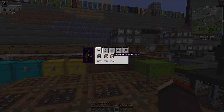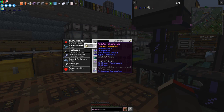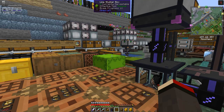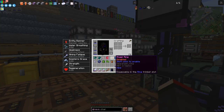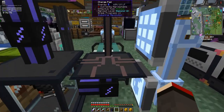Pressing O opens up the module interface. I suspect the charging module might be using the power. It's still going down so let me turn off all the particular modules on the chest plate one by one — fire aspect, fire protection, protection. Now it's stopped, so I need to identify which module was draining power.